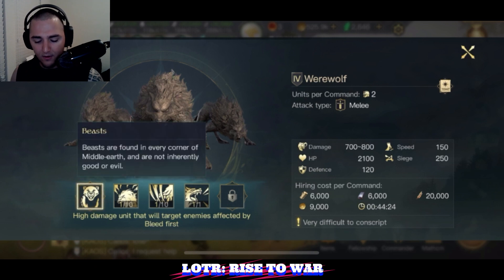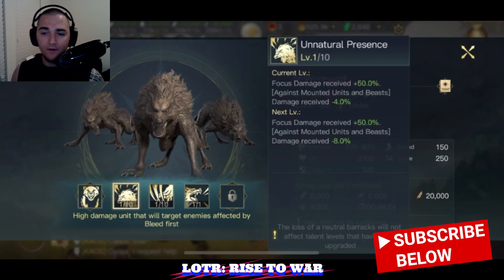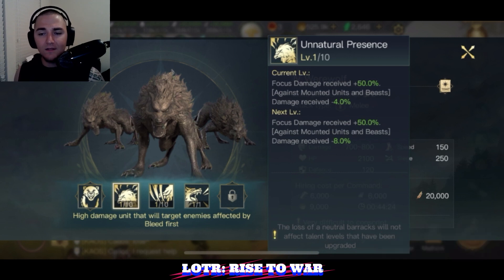The werewolves are fantastic — they are beasts. Their abilities include Unnatural Presence, which is insane. Against mounted units and beasts, they receive 40% reduced damage. I just want to make sure you understand that: they are taking 40% reduced damage from mounted units and beasts. That is insane.